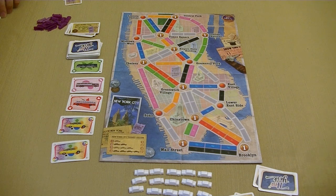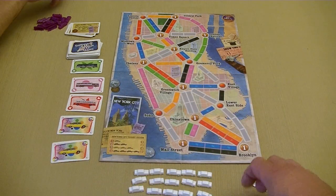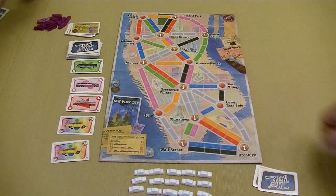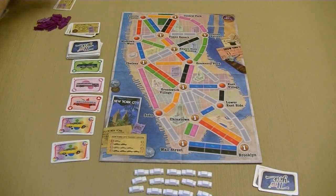At the end of the game, players are going to score points based upon their destination tickets that they can complete. They're going to lose points for ones they can't complete. Everything is going to be tracked on a little score pad, which we will do at the end of the game.